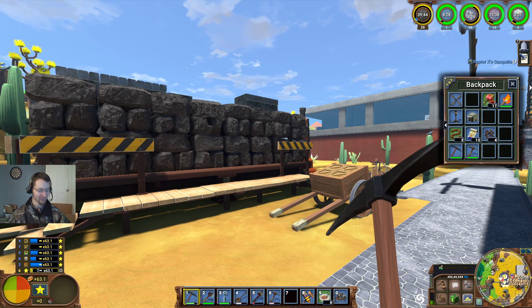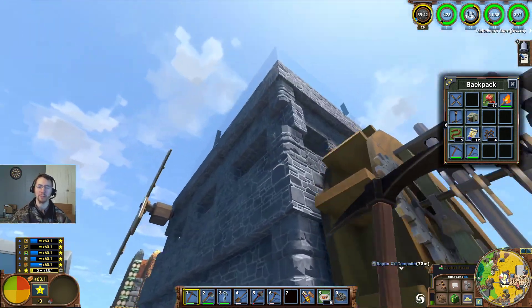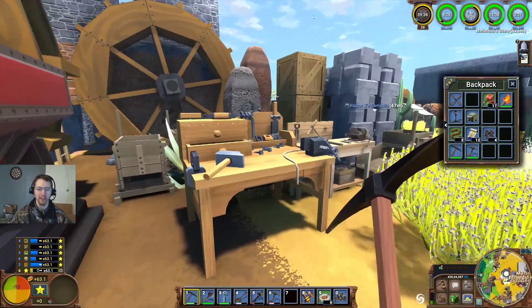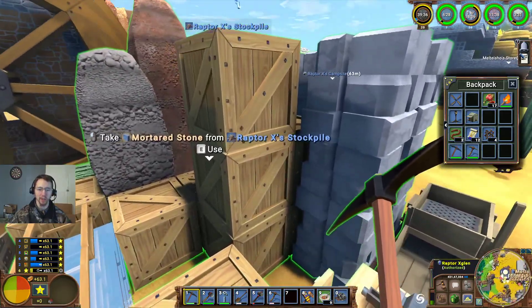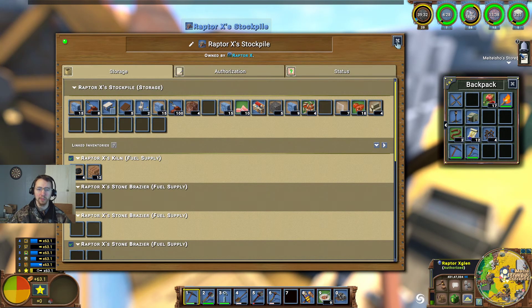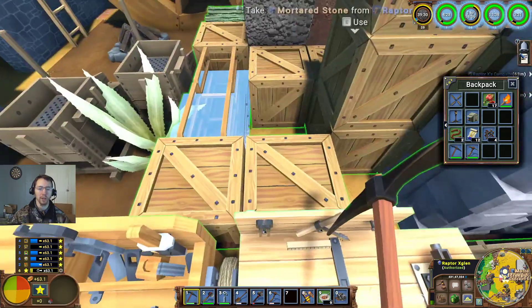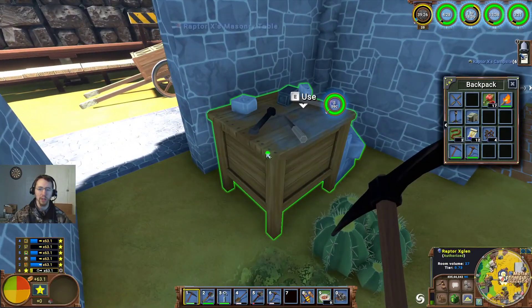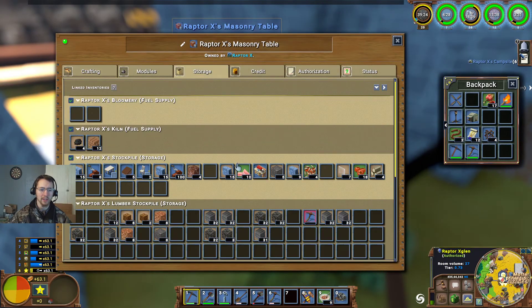Good afternoon ladies and gentlemen, Raptor X here with GoodCleanGamingRx, and today we are back in Eco on the Pantroglodyte server — or Pantroglodyte 2 I suppose. Today I'm going to be working on a little bit of iron smelting, some glass working, making all of the glass that I need for making the upcoming machine shop.